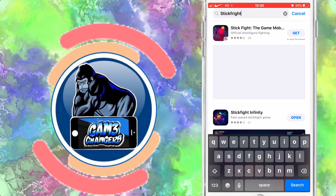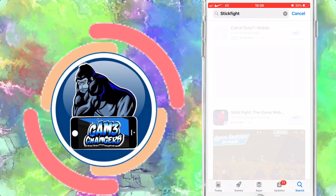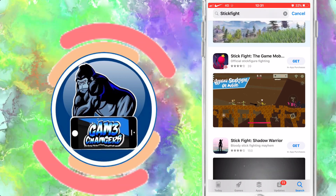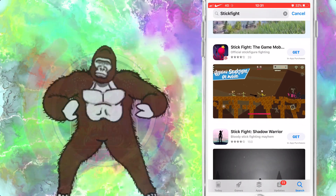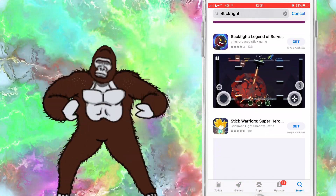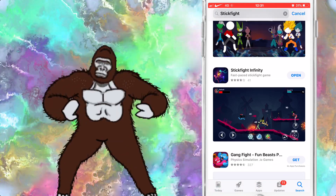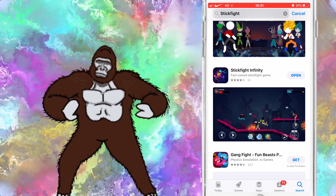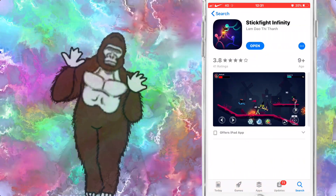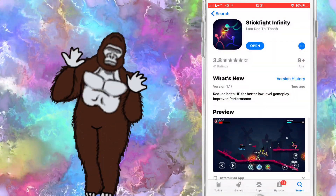As you can see, I misspelled that but it does come up. It's the second one down and the top one. The top one shown there is Stick Fight: The Game Mobile — it is the exact copy, so if you download that one it is the better version. But the one I am currently playing is also a complete copy with slight differences. You can try both and see which one you prefer.